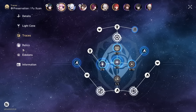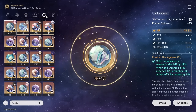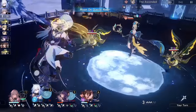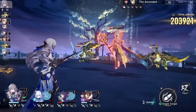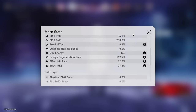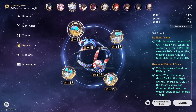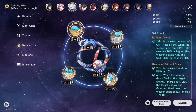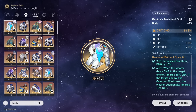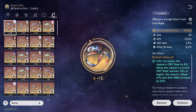I have her at 996. These are her relics running HP percent body, speed boots, HP percent orb, and energy regen rope. Next up we have Jing Liu, running the destruction light cone 'On the Fall of the Aeon.' Traces: 999. I'm running four-piece quantum - this is my experimental set right now. Running crit damage body, attack boots, ice orb, and energy regen rope.